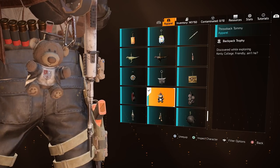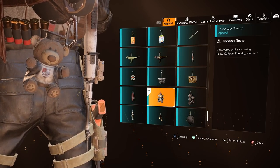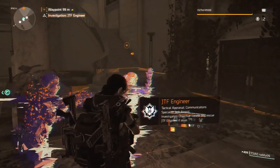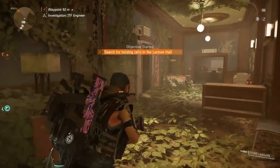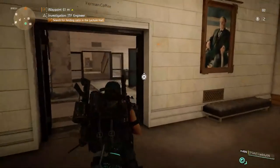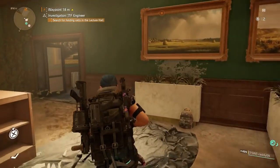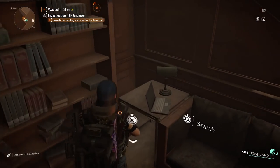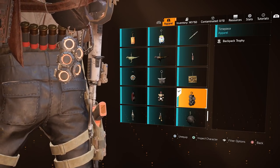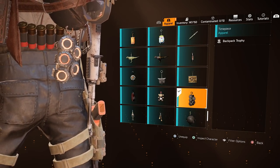Throwback Tommy can be found at Kenley College. This was not open for me when I recorded the video as Kenley College is a timed mode. You'll find this in Kenley College Student Union from the start where the Echoes are — just follow the route shown. The Timepiece is another trophy that is part of the Division 2 Friend Referral Programme. I believe this is still live, and you need to refer friends to the game and play with them. There is a cheesy way of doing this, and I have linked all the details in the video description.